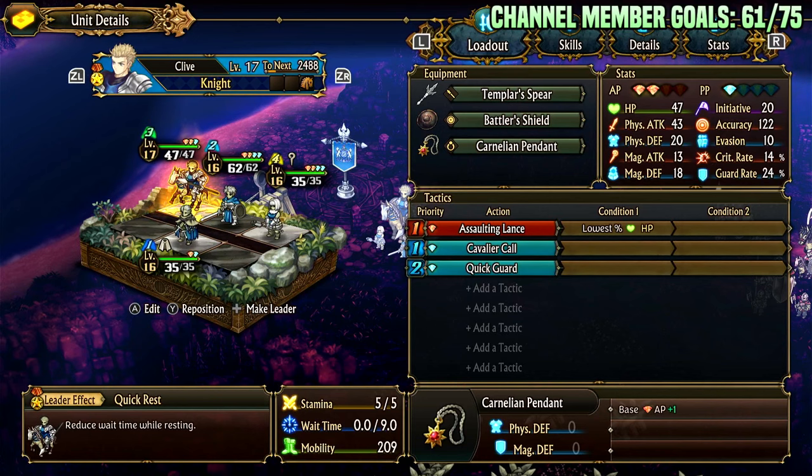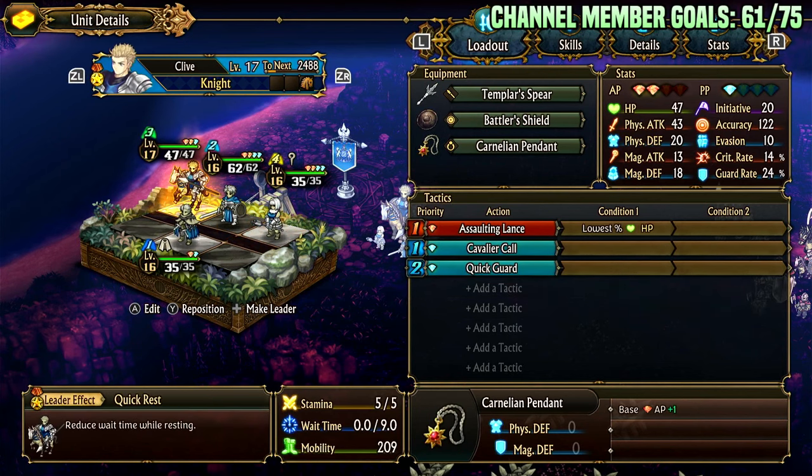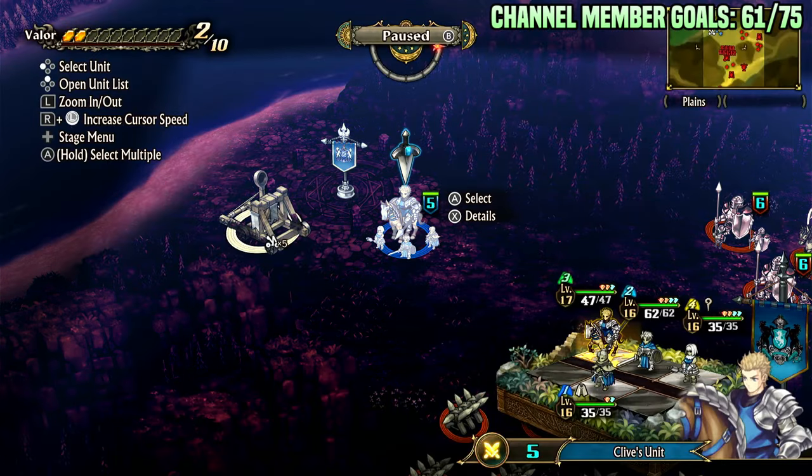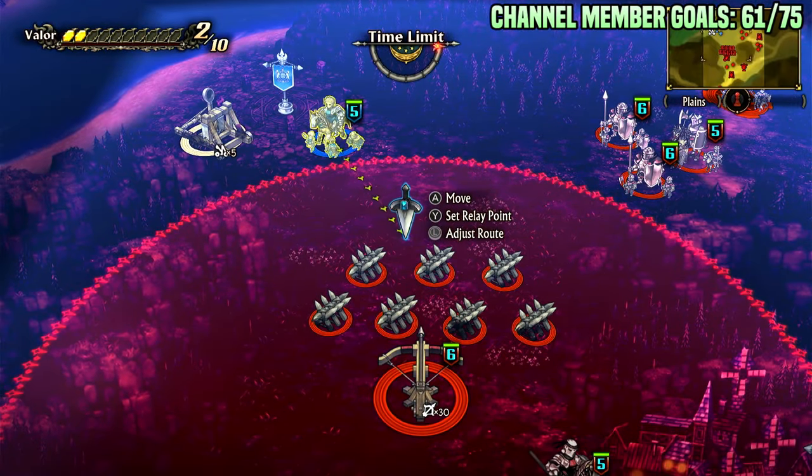This is the team I used to cheese the entire demo on Expert Mode, including the final boss, as well as all the high-level content outside of the level 40 missions. Essentially, all I would do is send this team in to kill the boss. I'd run in just like this.